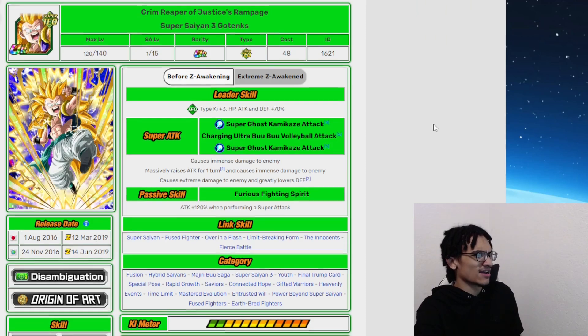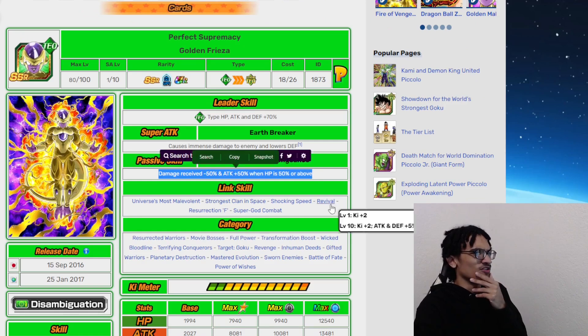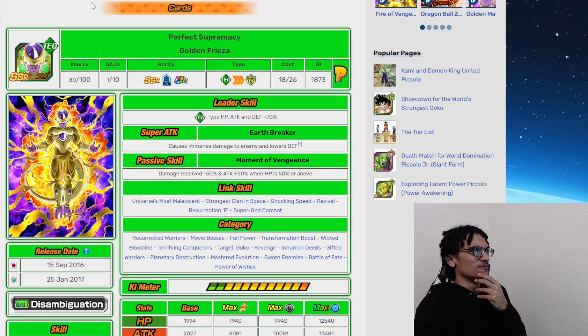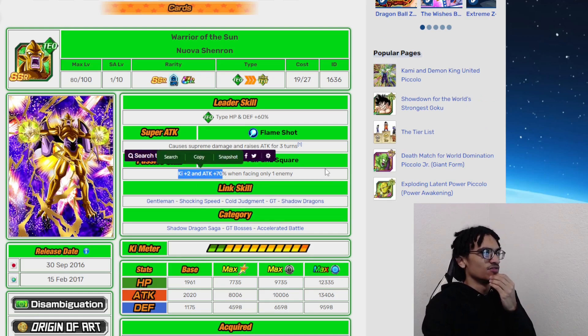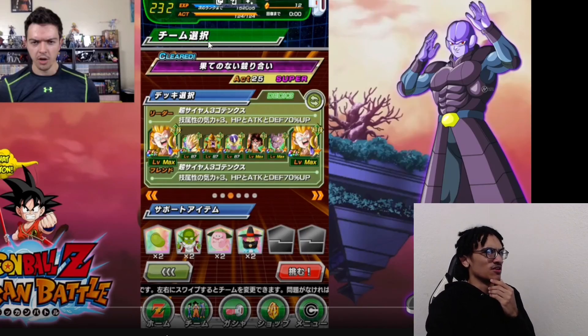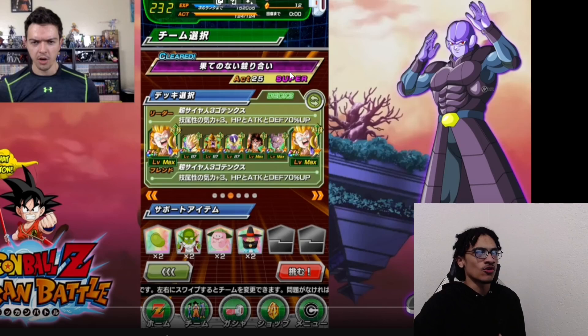What is Tech Golden Frieza's SSR? He has 50% damage reduction and 50% attack when HP is 50% or above. Nova Shenron's SSR is 2-ki and 70% attack, and he gains 50% attack for 3 turns — that's not bad at all for a 2016 SSR. He was sitting on a double god-led team. I think Tech Super Saiyan 3 Gotenks's team was alright, because you had Golden Frieza as a tank and Tech Beerus, as well as Tech Nova. They technically did damage.